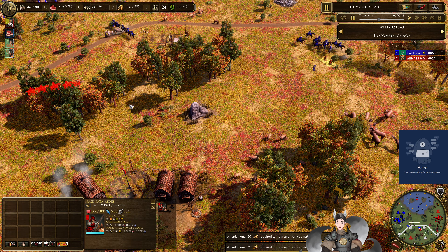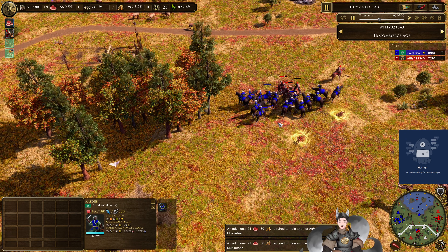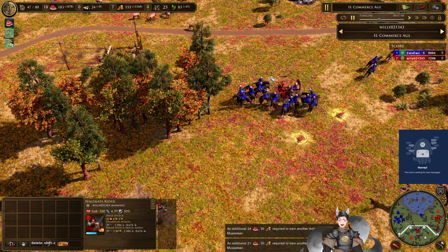While the Naginata riders are definitely higher quality, they're just severely outnumbered. A good number of them are starting to go down. They're getting too much damage and the last Naginata rider falls on the field. There's a massive force on the field now — more Naginata riders and musketeers. The musketeers have bonus damage versus cavalry in hand-to-hand combat. They also have 170 health versus the raider's 180 health, so they would actually do decently well in melee.